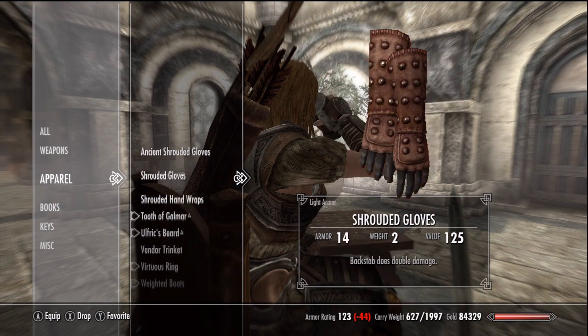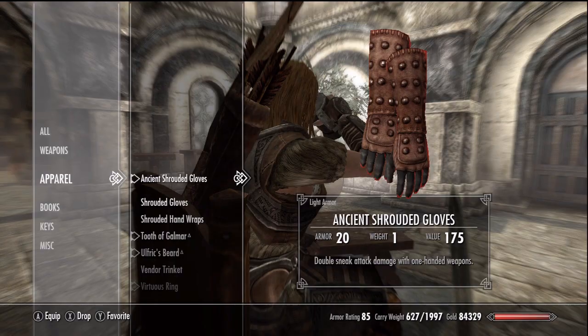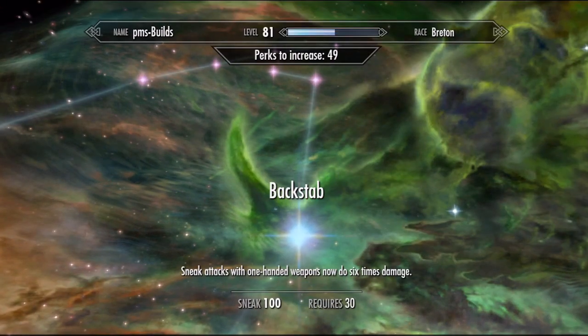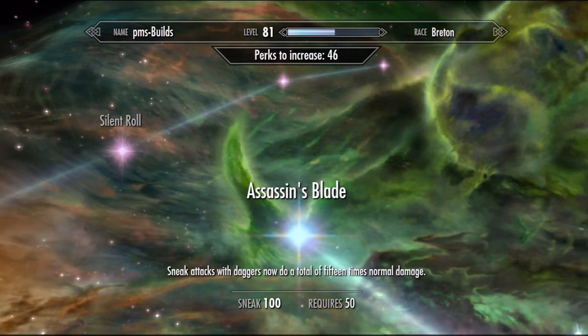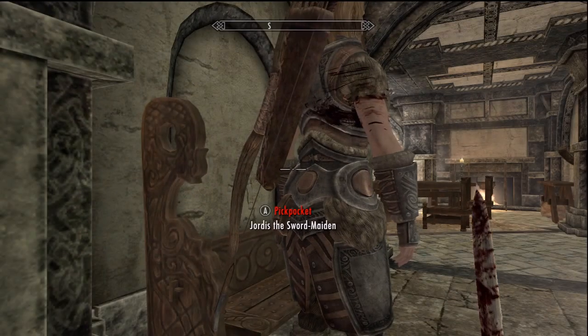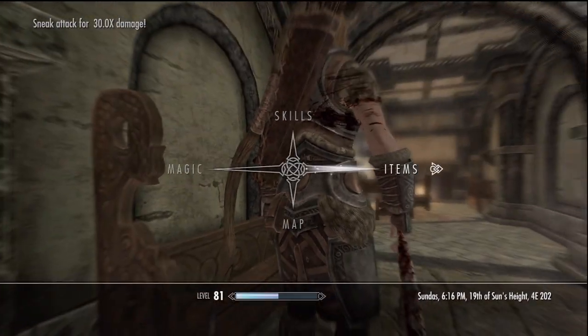I read hundreds of comments about how great the Shrouded Gloves are for daggers, how awesome daggers are, but they apply to all one-hand weapons. You'll want the sneak perk Backstab for swords, maces, or axes, which does six times the damage. And you'll want Assassin's Blade for daggers, which does 15 times. Add in the gloves and you'll do 30 times damage with daggers and 12 times damage with everything else.